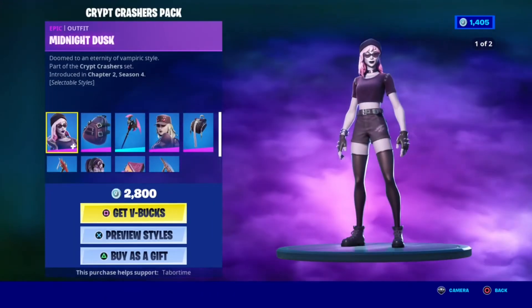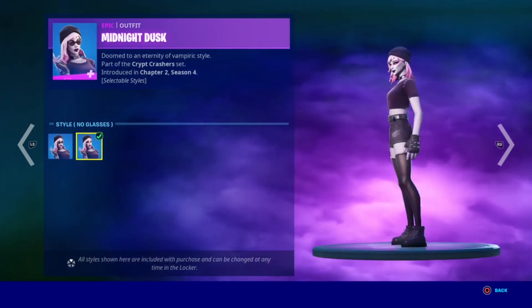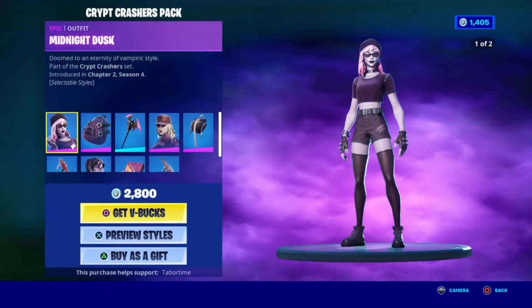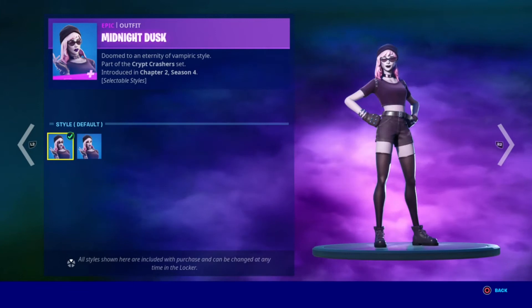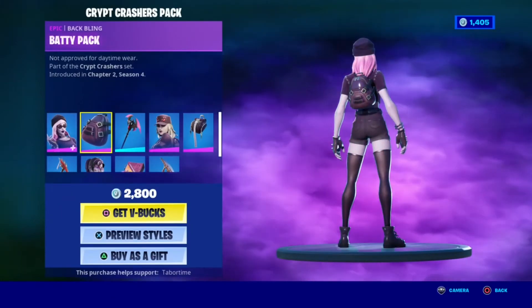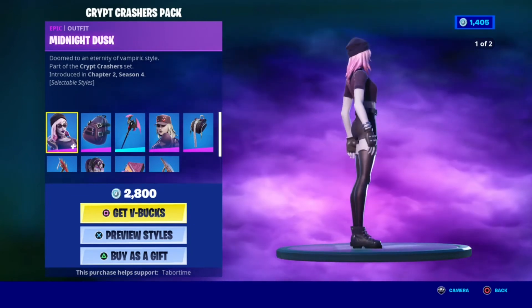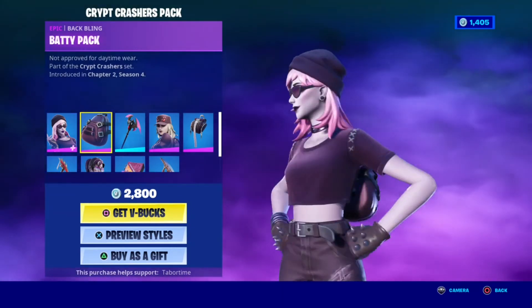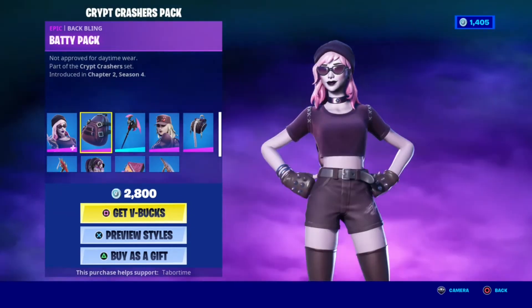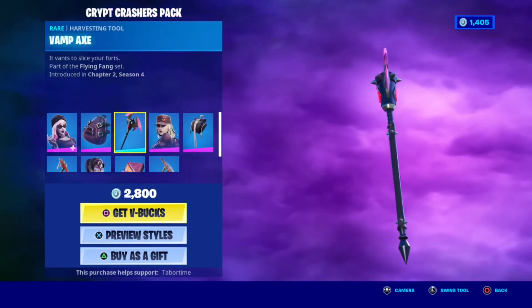The Crypt Crashers pack is very cool and comes with three really cool skins with Midnight Dusk. I have to say these skins are really dark in-game — I saw gameplay and these skins are super dark. If you're into super dark skins go ahead, but the colors could have been a little more vibrant. If they had more purple it would have been way cooler.